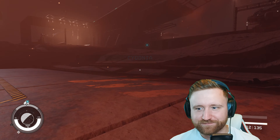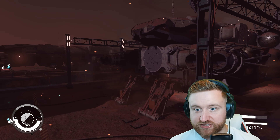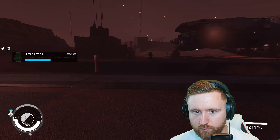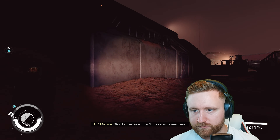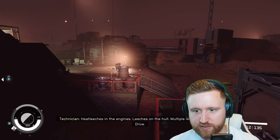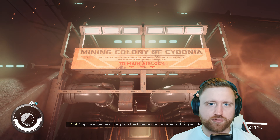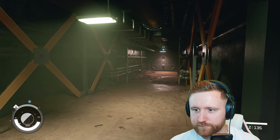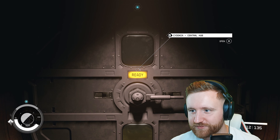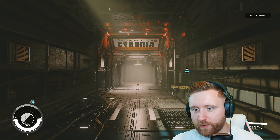Cydonia location discovered! Beautiful - and a level up, that's huge. So we've got another ship here, I wonder if we could steal it. That might be worth having a look at. Hello stranger - UC Marine. 'Mining colony of Cydonia, to main airlock.' Let's get ourselves in the airlock and see what Cydonia has to offer. Central hub. Here we are, deep on Mars. Welcome to Cydonia - humanity's stepping stone to the stars. Mars obviously being the first planet that would have been colonised.